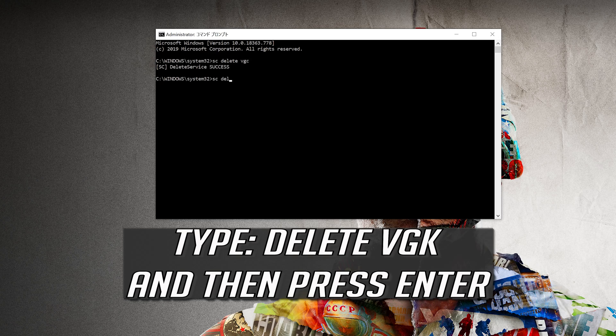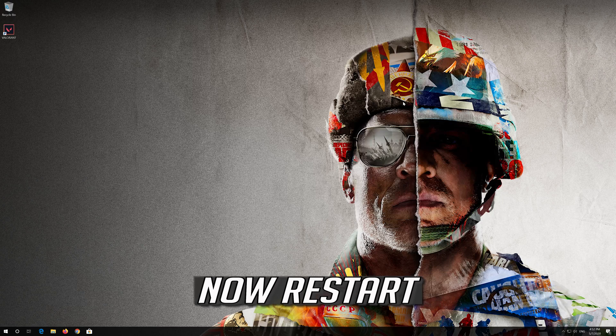Type sc delete VGLC and then press Enter. Type exit and then press Enter, then restart.